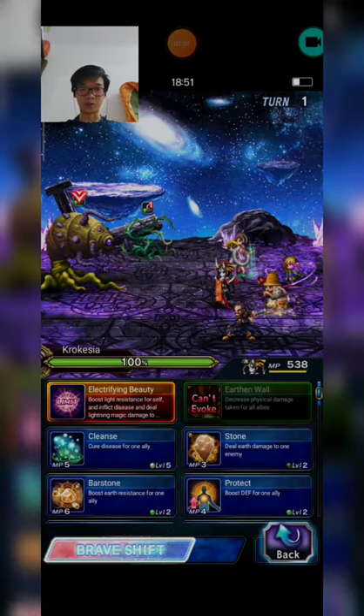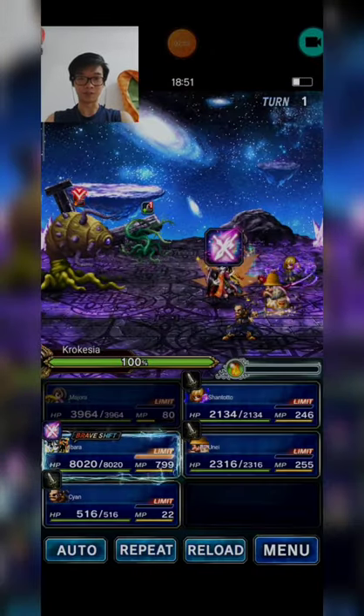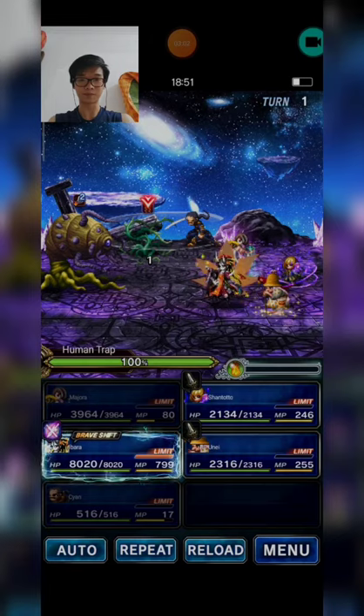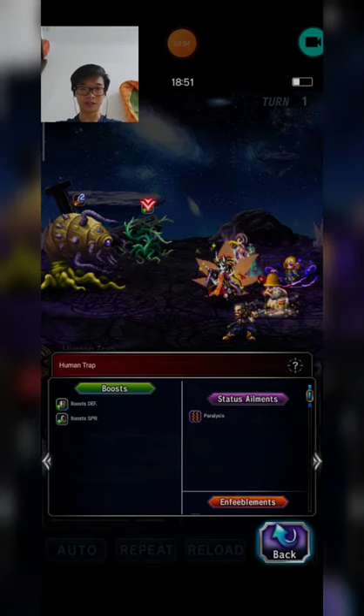Ibarra turns into Braveship mode and prepares a limit burst. Then Saiyan uses Bladebust to paralyze. As you can see, we already inflict paralysis on the Human Trap.